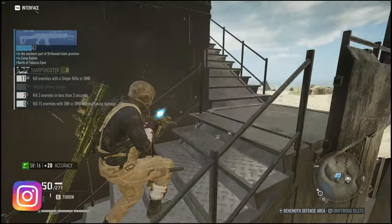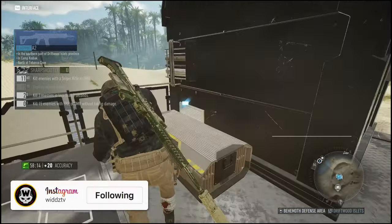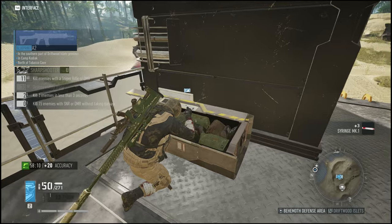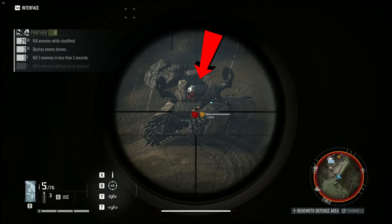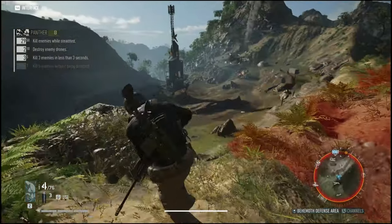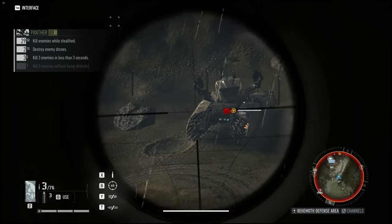When fighting the behemoth, you want to make sure you hit the weak points, which are the glowing parts. Also, when the behemoth is firing rockets it opens up a weak point in the middle, so you want to focus on that one. Behemoths have armor covering certain spots, so you'll have to destroy those before you can actually deal damage to the behemoth.